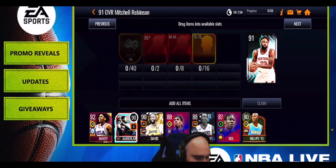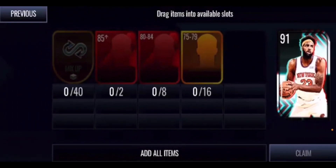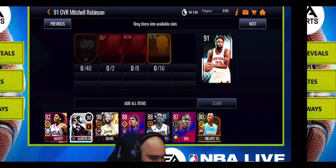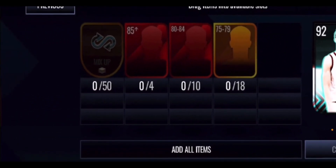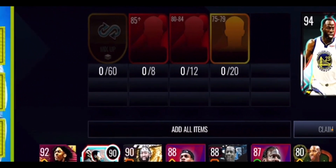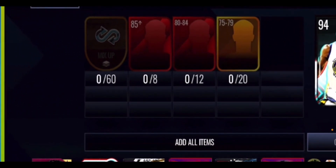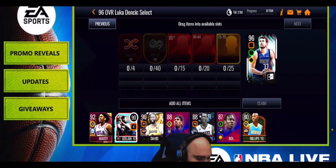To get the 91 overall Robinson, you'll need 40 mix-up tokens, 2 85-plus overall players, 8 80-to-84 overall players, and 16 75-to-79 overall players. For the 92 overall Marcanin, that's 50 mix-up tokens, 4 85-plus, 10 80-to-84, and 18 75-to-79 overall players. For the 94 overall Draymond Green: 60 mix-up tokens, 8 85-plus, 12 80-to-84, and 20 75-to-79 overall players.